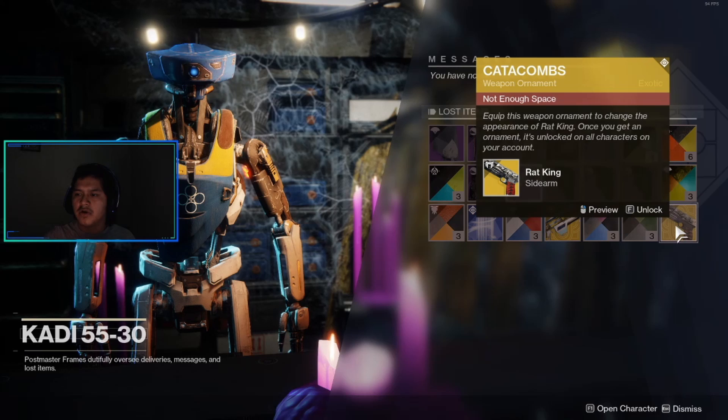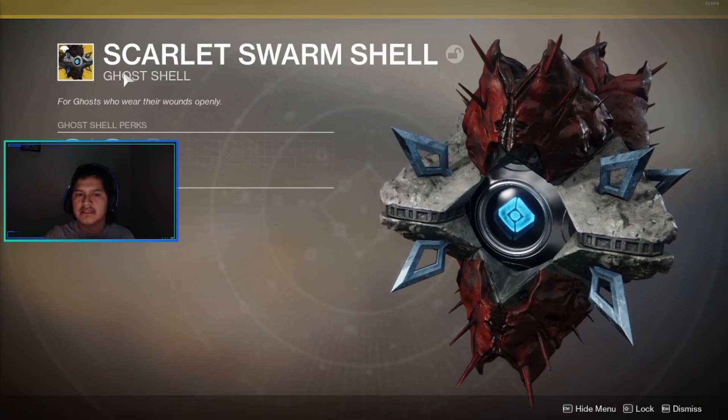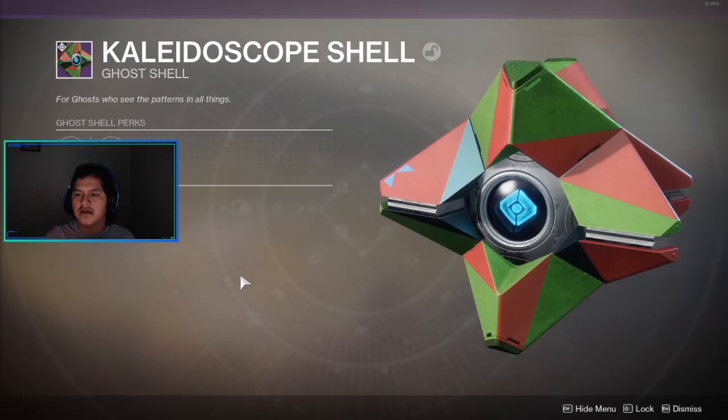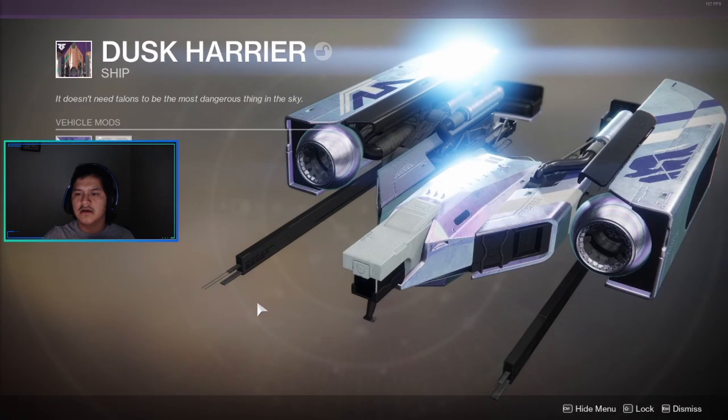Another shader, and a weapon ornament for the Rat King — oh, it has little rats on it! I got the Scarlet Storm shell, an exotic ghost shell. This is what it looks like, and here are the other ghost shells. This is the sparrow I got, this is the ship, and the other ship.